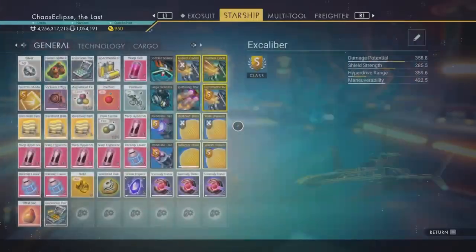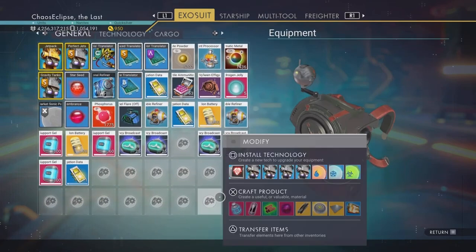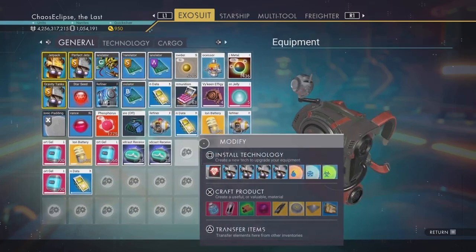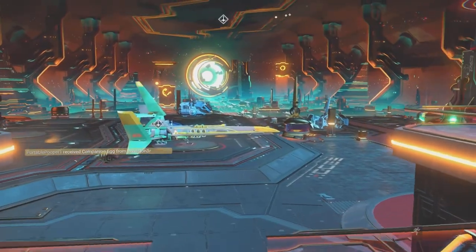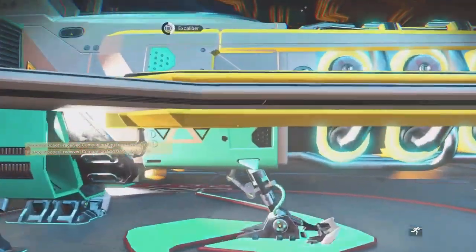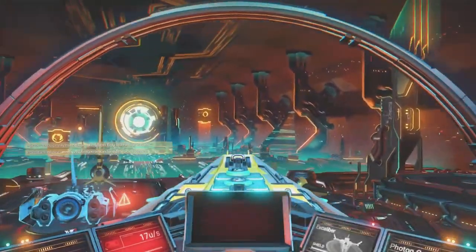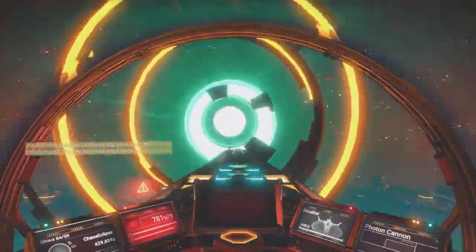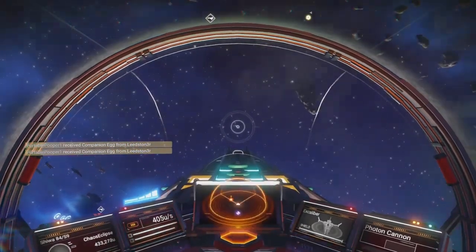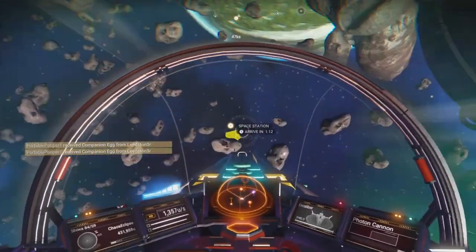In my exosuit I have 75 plus 9, so that's 84 emergency broadcast receivers total. Once you have a receiver you're going to go into space, activate it, and start pulsing through space. Before I show you that, I'll show you another way to get these — it is pretty expensive. If you've been duping this won't be an issue, but if you're not duping it may be a problem depending on how much money you have.